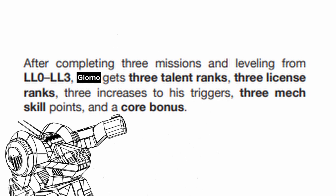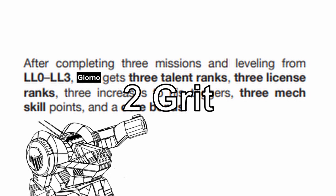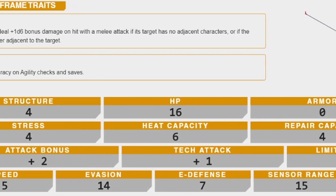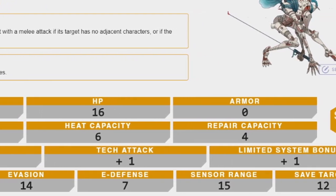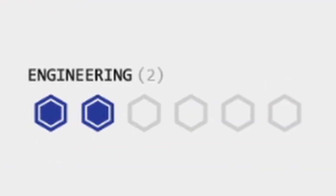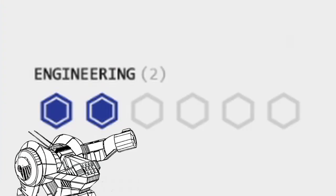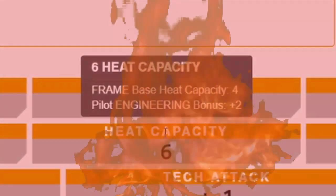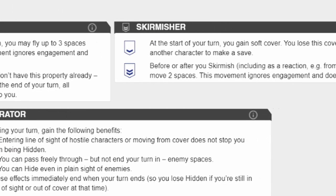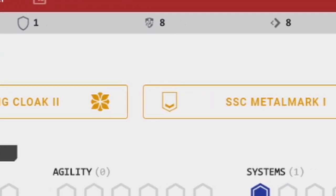So at level 3, Giorno gets 3 additional points in triggers, mech skills, talents, and license, along with 2 grit and 1 core bonus. This is Giorno's level 3 build in his brand new Mourning Cloak — made to be a close range, stealthy hacker and slasher build. For mech skill, I put 1 point in Systems and 2 in Engineering. The Systems point lets me hack better, and E-defense is just a bonus. The Engineering points keep me from getting cooked alive because the Mourning Cloak has barely any heat capacity. For talents, I ranked up all 3 current talents so Giorno performs better in his role. For the license, I picked up rank 2 of Mourning Cloak and rank 1 of Metal Mark license.